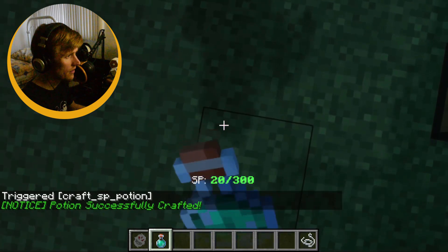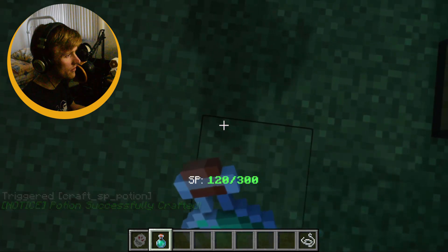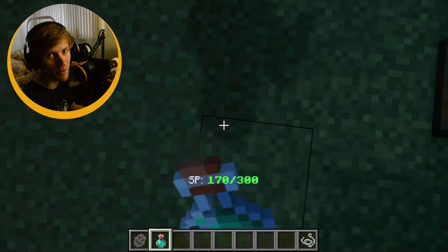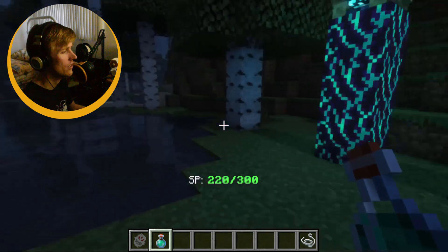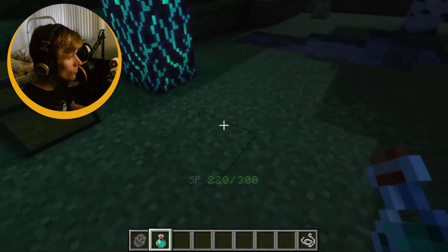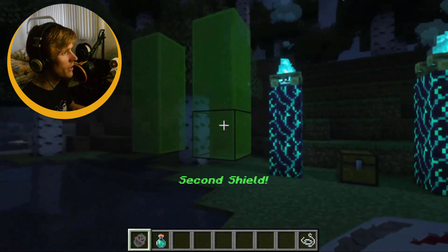Now, if I drink this — boom. 50 SP per sip of the bottle. Obviously I'm in creative. If you're in survival, the bottle gets consumed and it removes the glass bottle from your inventory as well. So I've got lots of SP and I now have full range of my abilities.